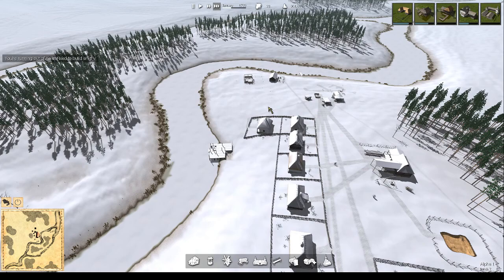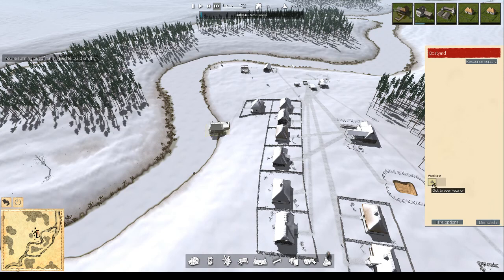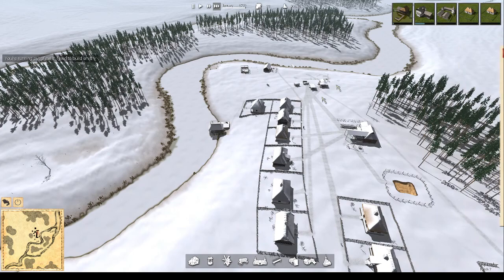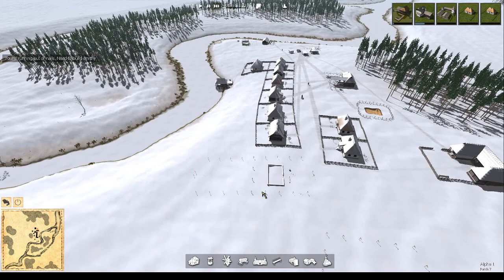We got the boat shed built. You can employ a worker — it is only a male option. I'm not going to take the worker at the moment because there's no sense in having anyone in the boat yard if there's no requirement to build a boat. Once we've actually built the fishing docks then we can request a boat and then I can employ someone. I find with the boat yard I employ them, fire them, employ them, fire them, because they just sit around and get paid rather than doing useful work like lugging crops.